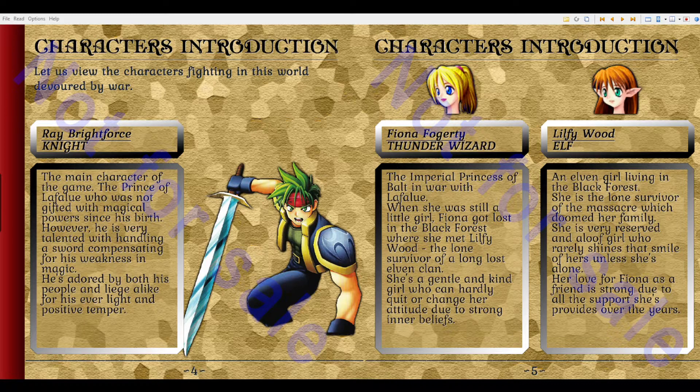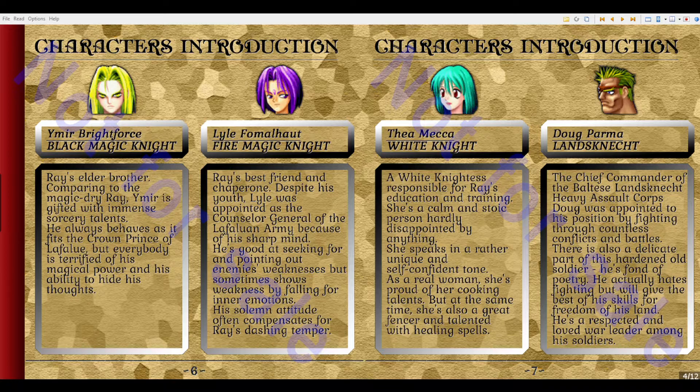Lilfie Wood is an elf — an elven girl living in the Black Forest. She is the lone survivor of the massacre which doomed her family. She is a very reserved and aloof girl who rarely shows that smile of hers unless she's alone. Her love for Fiona as a friend is strong due to all the support she's provided over the years. Ymir Brightforce, Black Magic Knight — Rey's elder brother. Comparing to the magic-dry Rey, Ymir was gifted with immense sorcery talents. He always behaves as befits the Crown Prince of Lafalu, but everybody is terrified of his magical power and his ability to hide his thoughts.